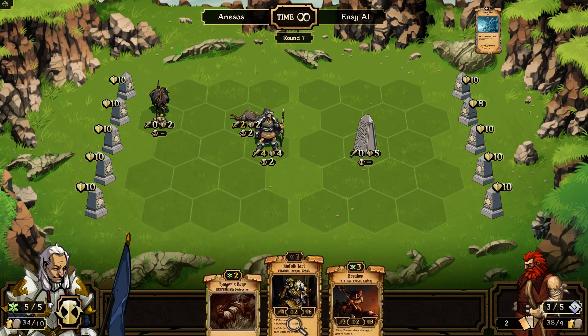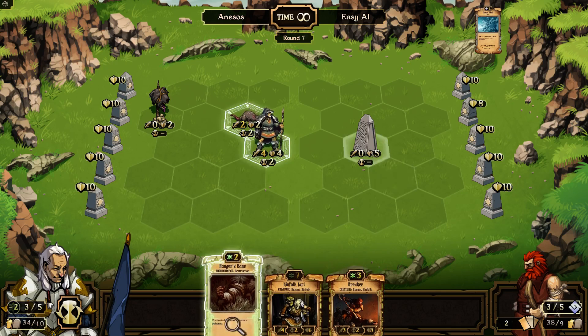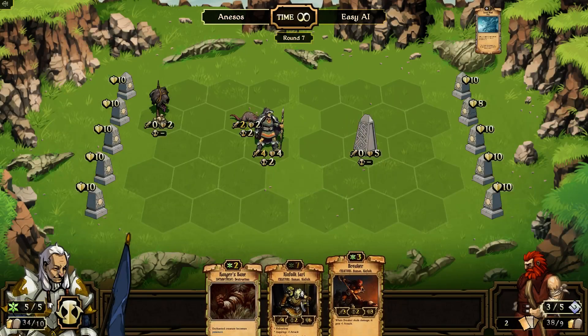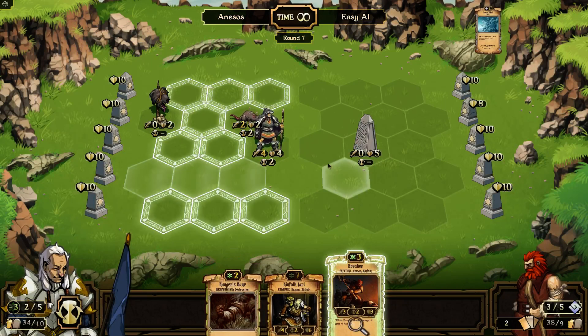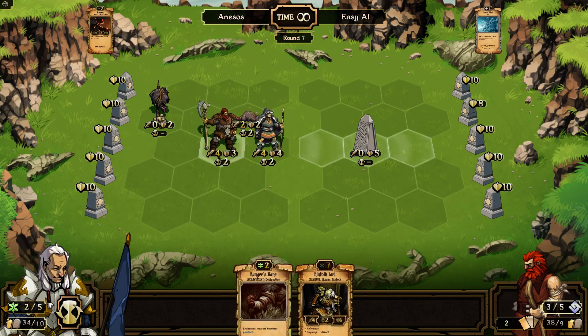I've got 5 points — I can do a 3 and a 2. Can I do a bane on this? No, because poison only works on creatures, not on totems or whatever those are. Let's get the Breaker down. He's a 3-3-2 or whatever, but now that he's next to the Jarl he gets a bonus.